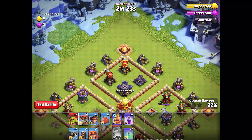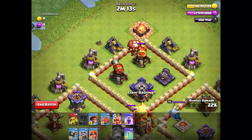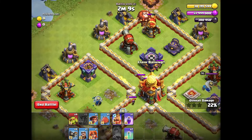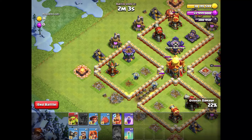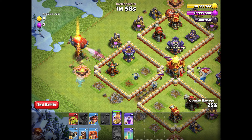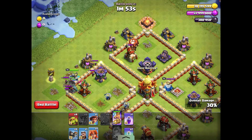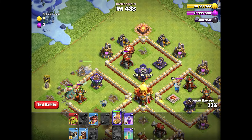Then you send your King from the left side to take down all the defenses. One thing to mention — we need to send two balloons from this side, a little bit higher, so they can take down this double cannon, the next one, and switch to the third cannon. When your Queen takes down the town hall, you send your King from the left with a battle blimp carrying two root riders to destroy the defenses.